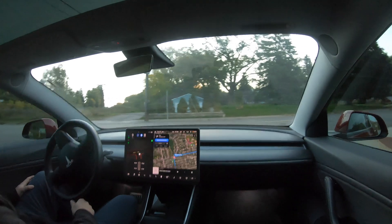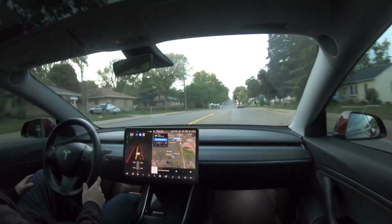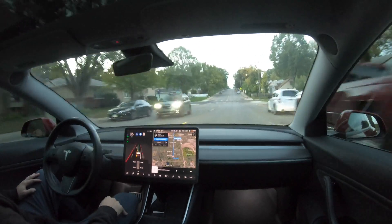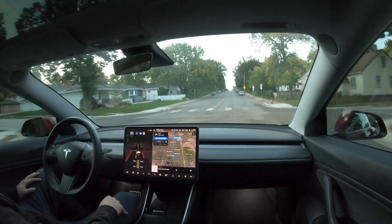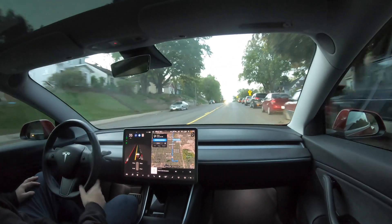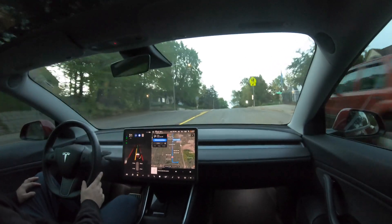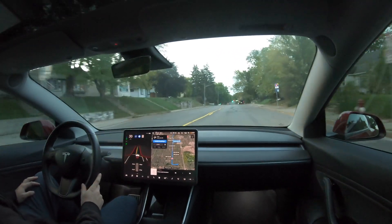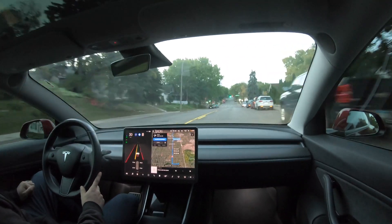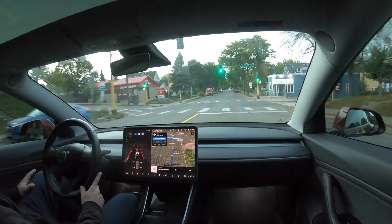It definitely brakes like I do. Definitely very courageous with the throttle — it likes to hammer the throttle coming out of the corner there. Definitely would not get a good safety score. That hill it just handled flawlessly. Autopilot used to bug out towards that hill and always want to go to the right coming up, and there's always parked cars on the right so you always have to be careful. FSD beta handled that flawlessly. Let's go.